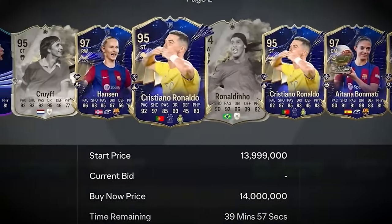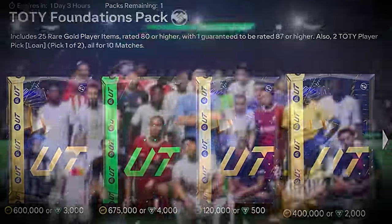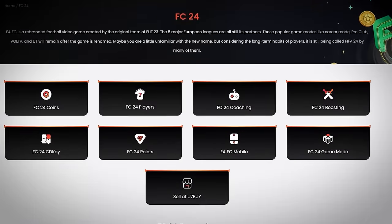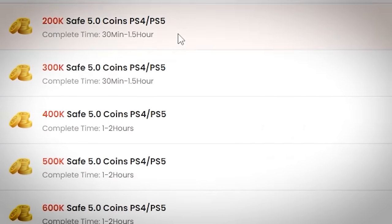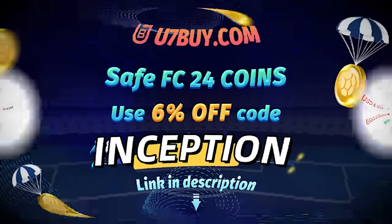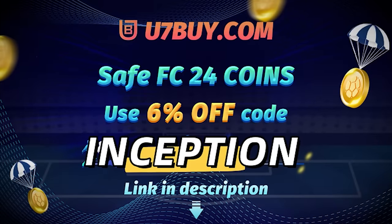If you want to be able to buy the most expensive players and open the best packs in FC24, go to u7buy.com to buy your EA FC24 coins. It's cheaper than buying FC points and just as reliable. With their already amazing prices, you can get an extra 6% using promo code Inception at checkout.